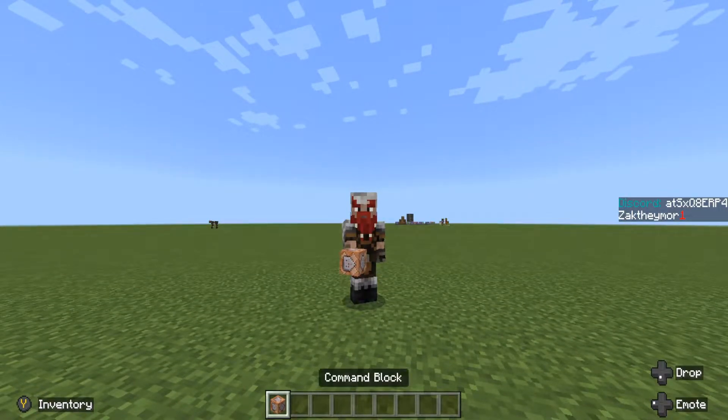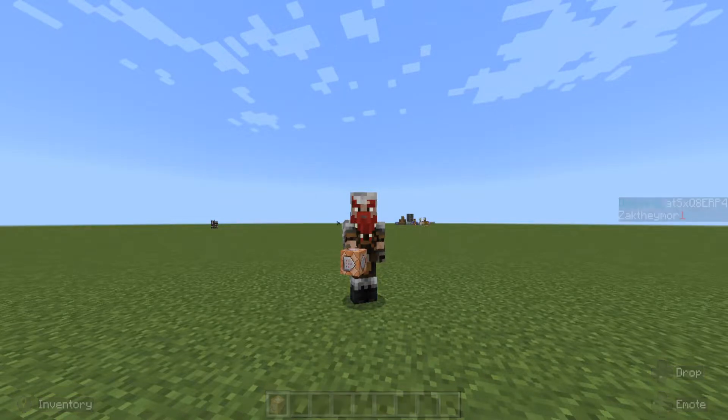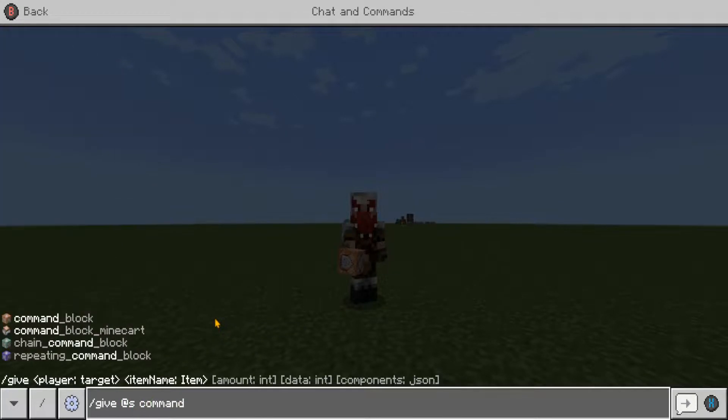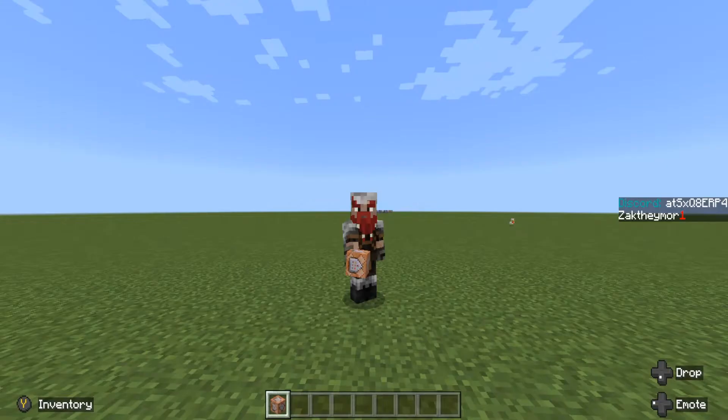All you need for this is a command block. If you don't know how to give yourself a command block, it's very simple: open chat and type /give @s command_block.